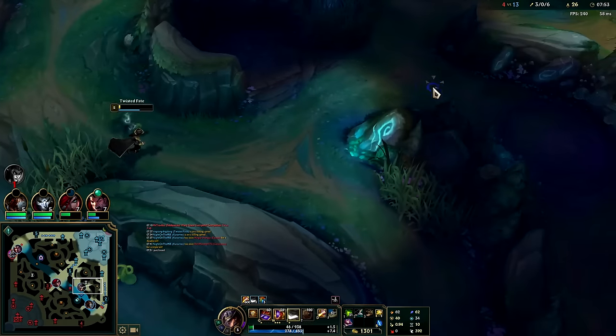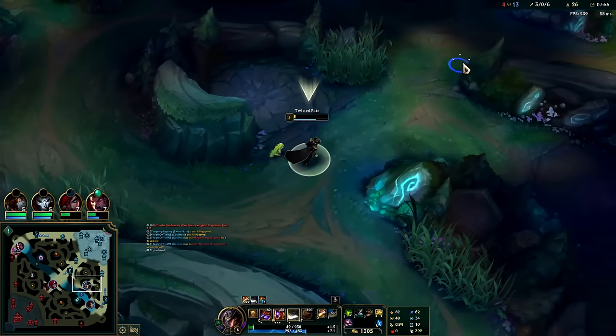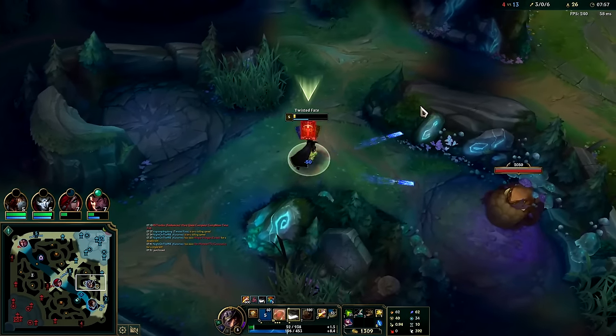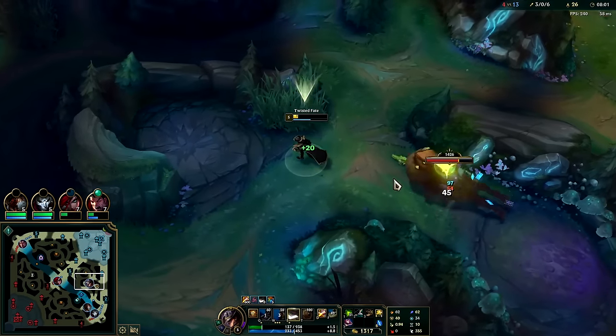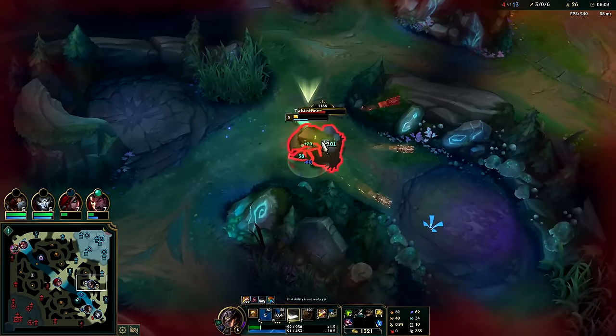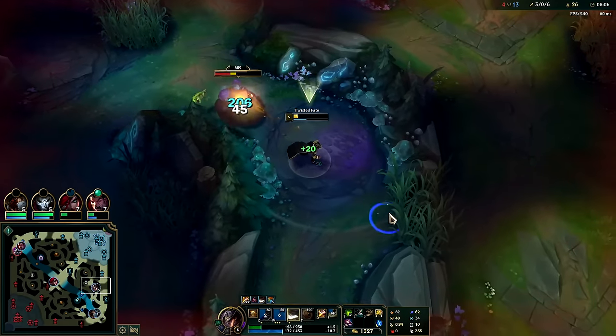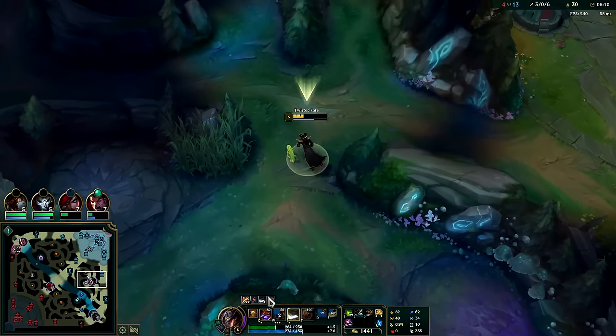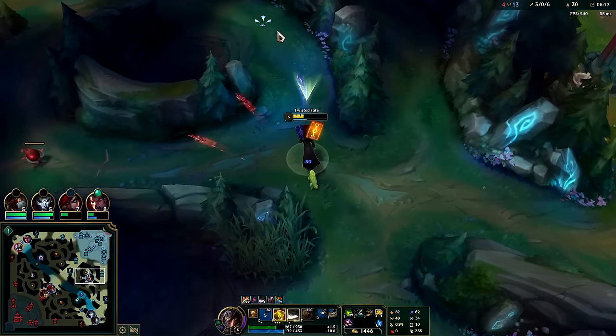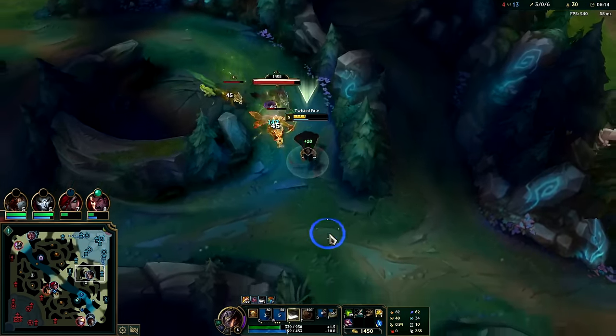I can't actually buy what I'm trying to buy. I'm extremely low — if I kite it out just right I can get my health up before it kills me. Nice. I can probably stay on the map now as long as my jungle's attacking them — I get some pretty big healing.